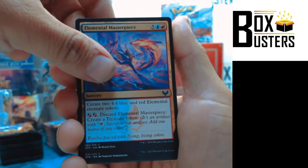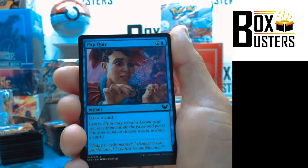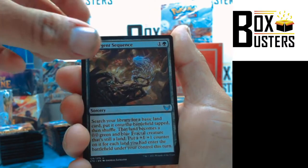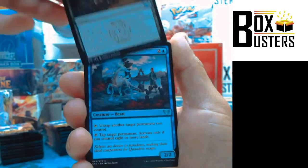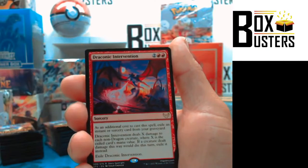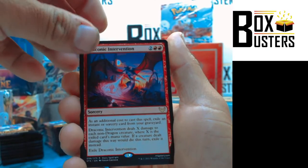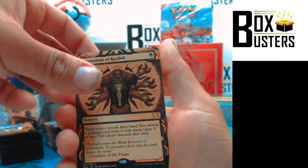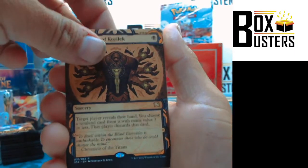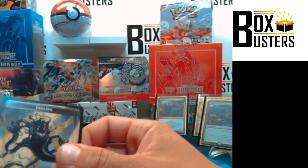Is that Ben? What's going on, Ben? Elemental Masterpiece, Re-Sculpt, Teach by Example, Pop Quiz, Pigment Storm, Emergent Sequence — Uncommon. Kelpie Guide — Uncommon. See some Tudor action. Draconic Intervention — Rare. Inquisition of Kozilek number two — that's number two of this box. Alternate Art. Heated Debate, foil. And an Inkling Token out back.